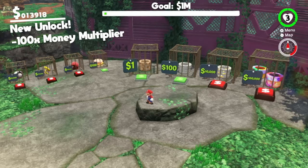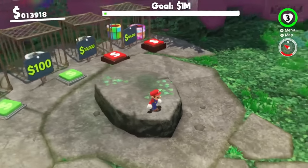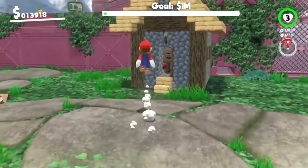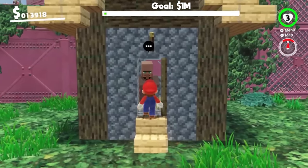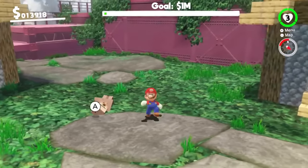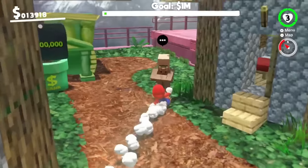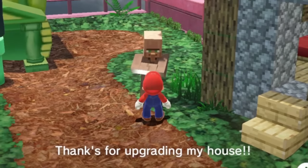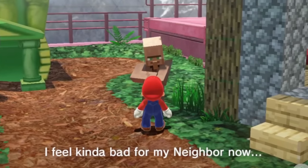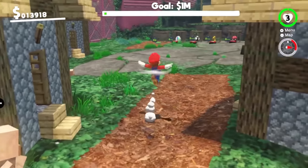New unlock: times 100 money multiplier, and village upgrade 3. This is looking like a normal Minecraft villager. The villager whose house we destroyed is just lying on the floor — he's just given up. I feel kind of bad for him. The other villager says: thanks for upgrading my house. I kind of feel bad for my neighbor now — is there anything we can do to help him?